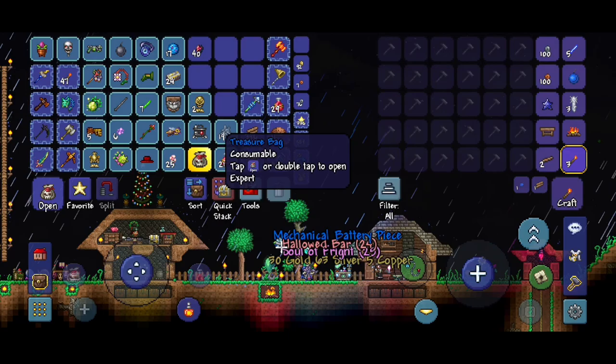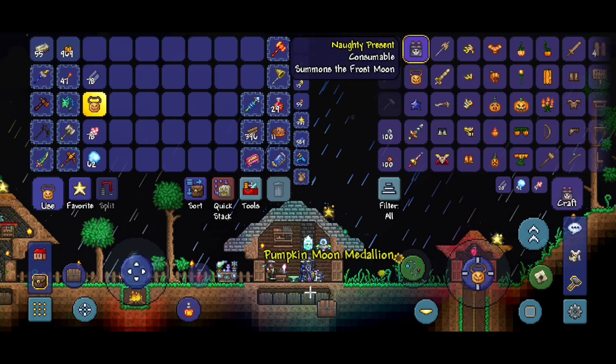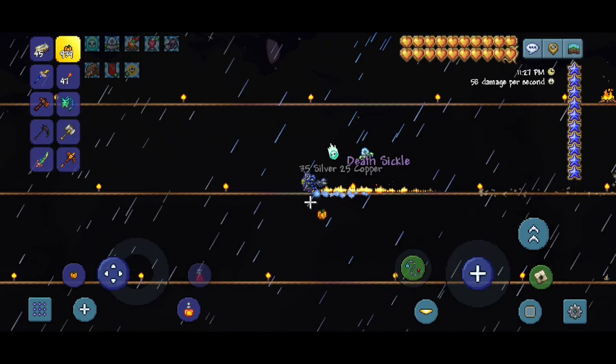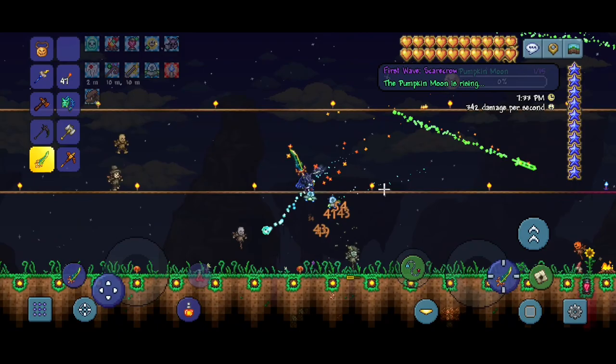Let's go open these treasure bags and make the Pumpkin Moon summoner. We got everything to make the Pumpkin Moon Medallion and we're also going to make the Naughty Present. Let's make one more of each. We'll wait until the next night and then start the Pumpkin Moon. Oh, there's a death sickle here — nice. It's approaching night time, let's use our medallion.